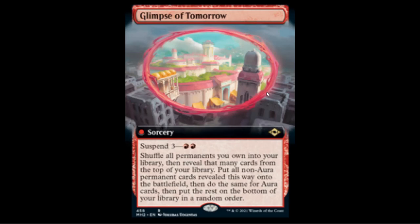Here's the red suspend card — Glimpse of Tomorrow. No casting cost, suspend two red three. It says shuffle all permanents you own into your library, then reveal that many cards from the top, put all non-aura permanent cards onto the battlefield, then do the same for aura cards, then put the rest on the bottom. This just screams shenanigans — you could put it into a ramp, top, or Scapeshift deck and go berserk, using it alongside Scapeshift to flood the board. Tons of combo possibilities with this card.